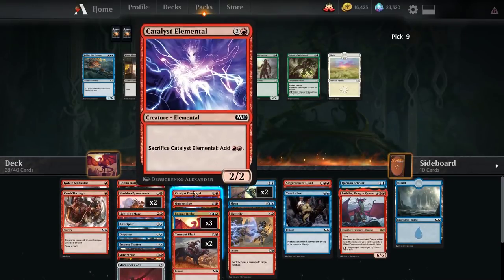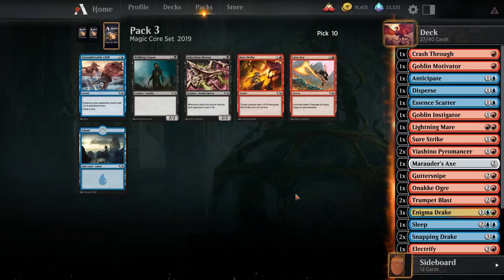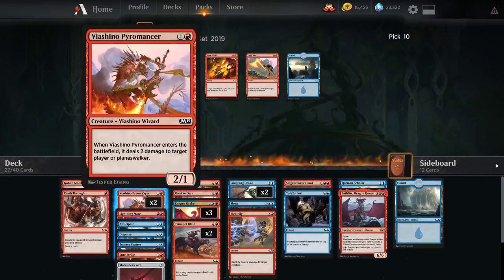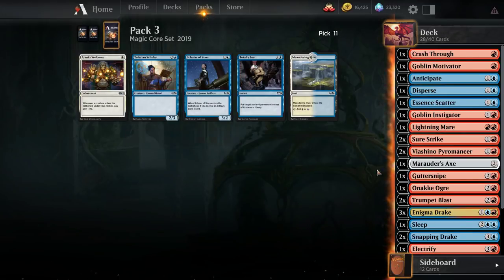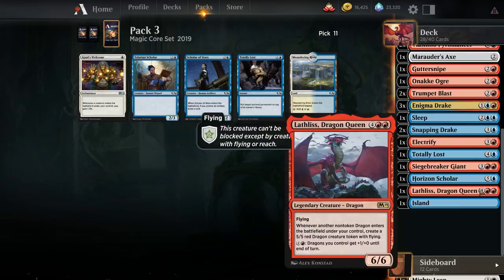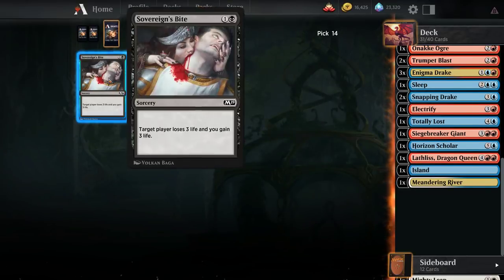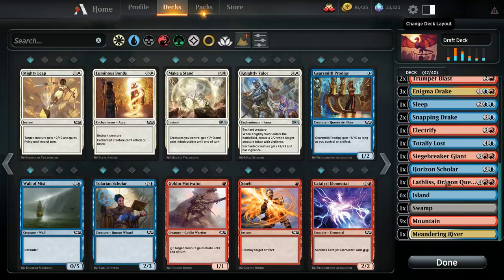We really want the Ogre. Pretty unexciting late picks — we're not gonna play most of these cards. We have four three-drops already. There's also a second Totally Lost, which we only have one of. Horizon Scholar is quite a bit better than Scholar of Stars. There are a lot of Scholars in blue. We could take another Meandering River. We're getting slow enough that maybe Luminous Bonds is where we want to be, especially since we're kind of light on removal. Oh, I guess we should have taken that Smelt — I was clicking a little too quickly. We have one in the sideboard though if we really want it.